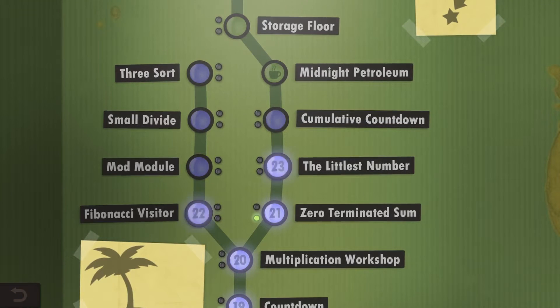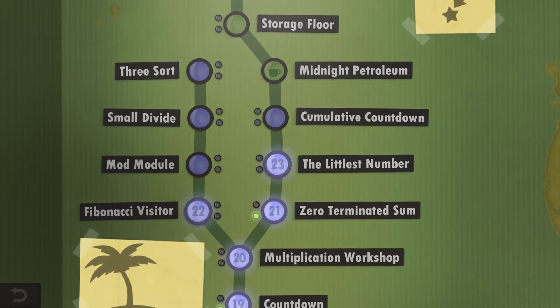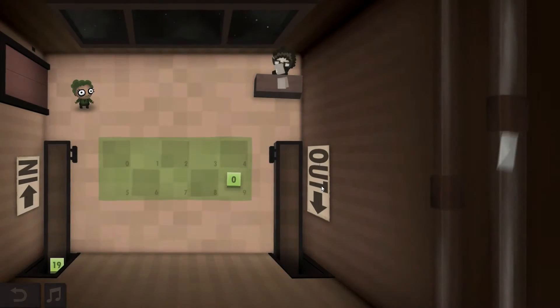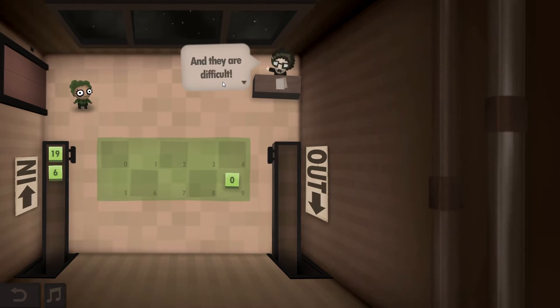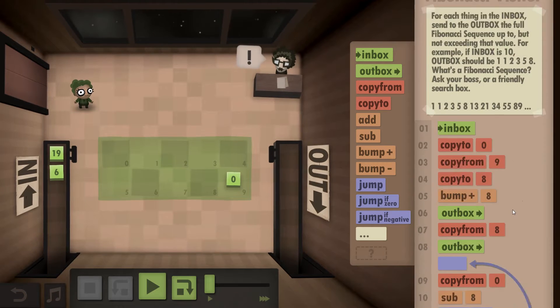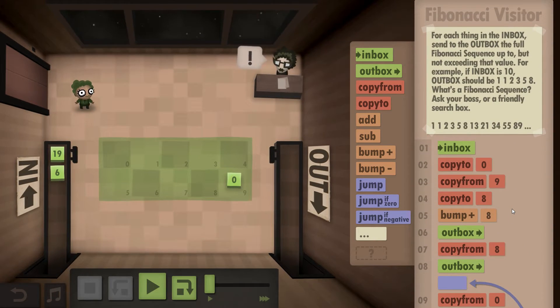Hello everybody, welcome back to Human Resource Machine. I'm Paradox Gamer and we are at level 22 in this game - Fibonacci Visitor. We already started this up in the last episode, so we have a little bit of work to work from here.